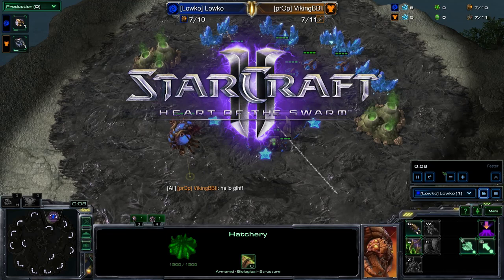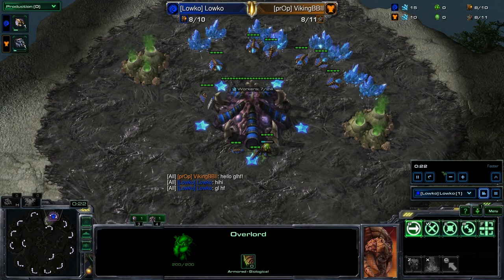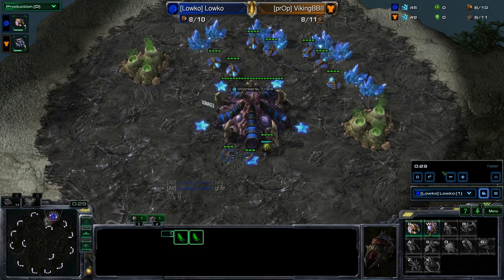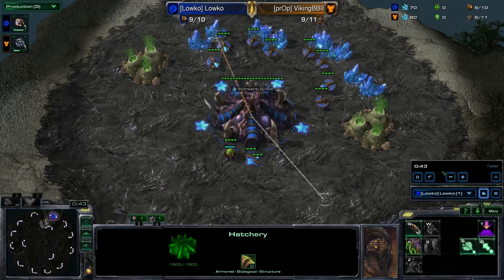Hello everyone, my name is Loco and welcome to another game of Starcraft 2 Heart of the Swarm. Today we're going to be discussing a pretty good subject because recently, as many of you will know, I've been pretty much exclusively doing Roach Bane busts in Zerg vs. Terran, simply for the fact that I did get my ZvT win rate up to about 80%, and most of the losses seem to come when I go for some standard Mutalisk Bane play.